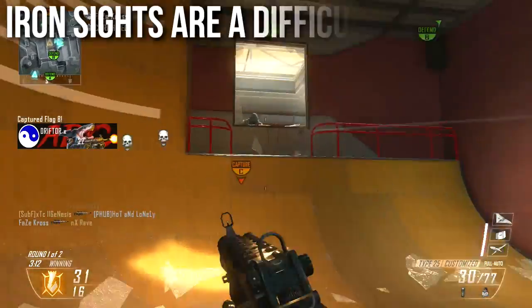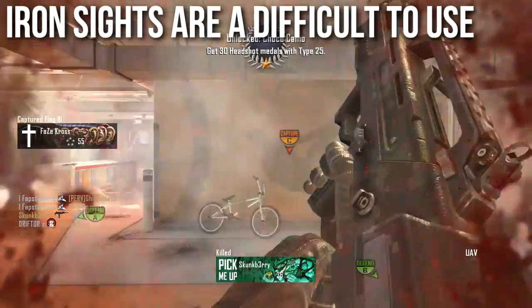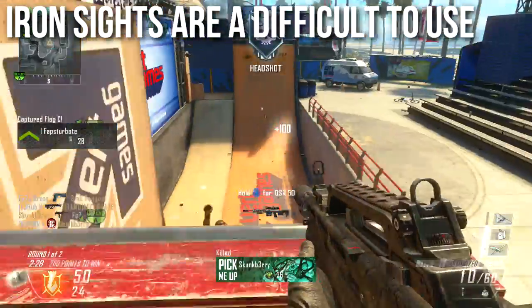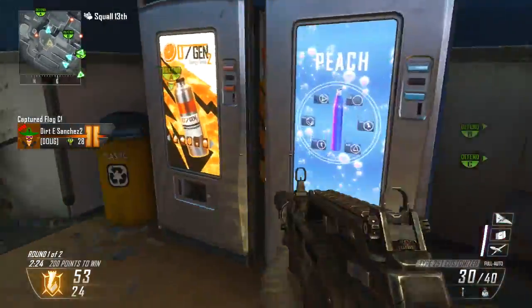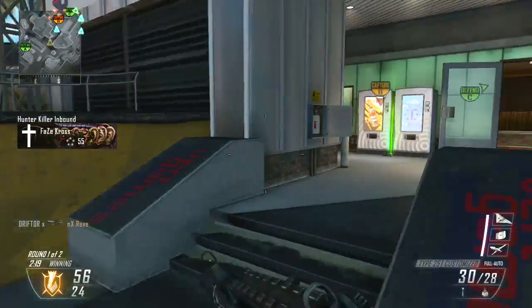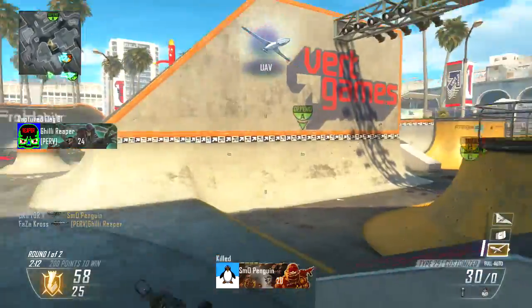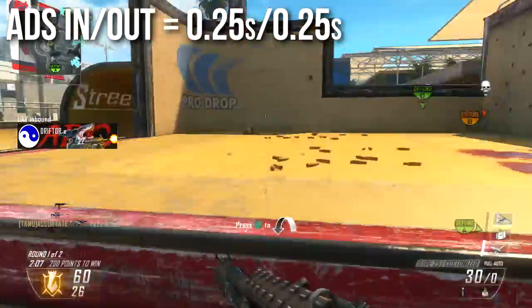The iron sights are a bit difficult to use — not unusable, but slightly obtrusive. Without a suppressor the muzzle flash is really bright and hard to track targets through. Using a suppressor will almost completely remove the muzzle flash and make the iron sights more usable. Generally I prefer optics on this weapon — just about any kind of optics — but the iron sights are a subjective downside. The aim-down-sights in and out time is a standard quarter second, like most assault rifles.